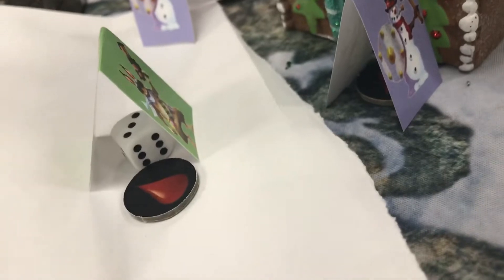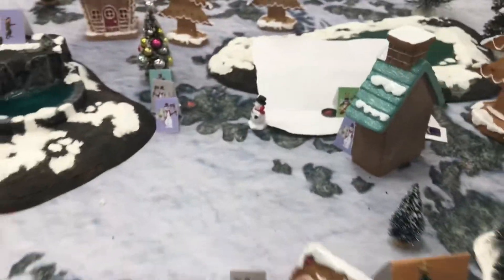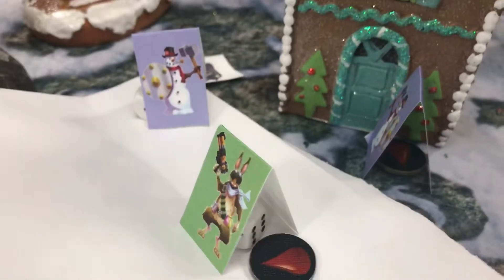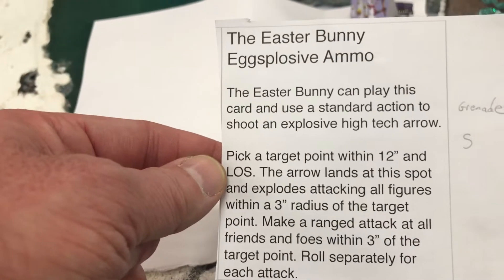Jack Frost has soft cover, which adds to his dodge. The Easter Bunny is tough — and it looks like he might be tossing an explosive egg. James is using a special ability card: Explosive Ammo. The Easter Bunny can use a standard action to shoot an explosive high-tech arrow. Pick a target point within 12 inches on line of sight — it explodes, attacking all figures within a three-inch radius of the target.